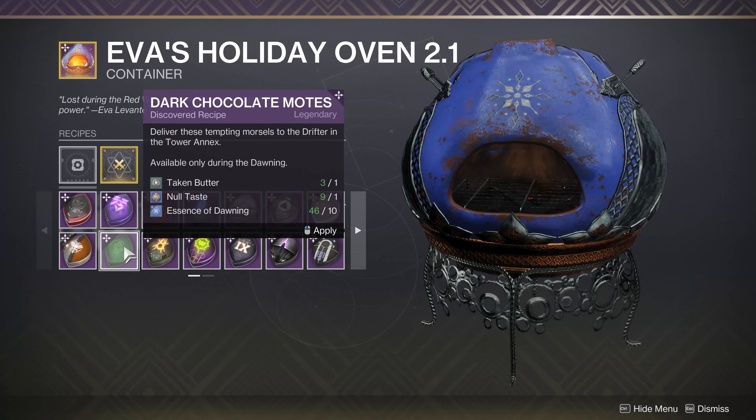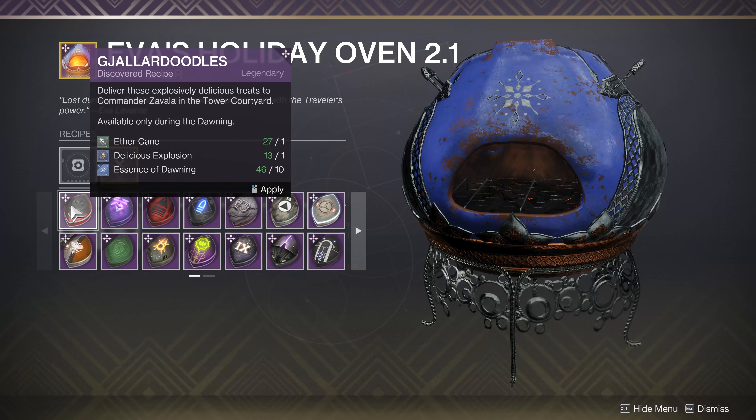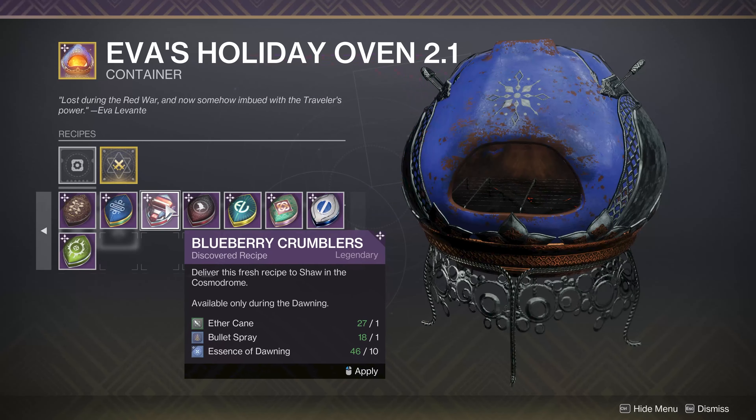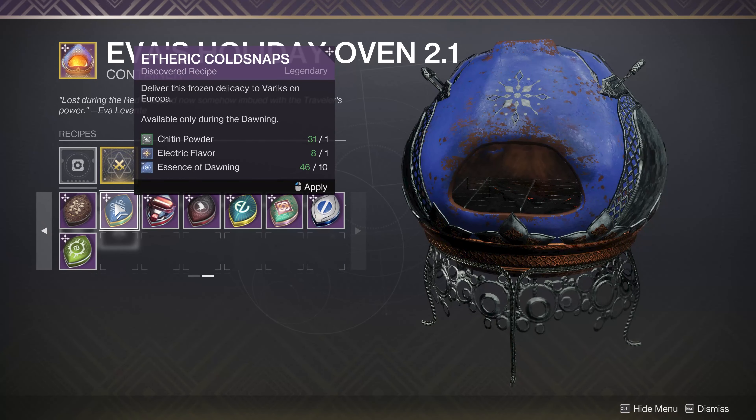Depending on what you're going for - like Taken Butter and Null Taste which is Void, or Taken Butter and Electric Flavor - go use something like a Funnel Web with Subsistence while farming Shuro Chi. Come over to Grasp of Avarice if you want Chitten Powder and Electric Flavor. Those are the main ones I'd recommend for just an infinite farm. Typically after you play for a while, you're going to have more ingredients than you have Essence of Dawning. If you run out of non-Essence ingredients, go farm those after you've baked everything and find the one cookie you can dump every extra resource into.